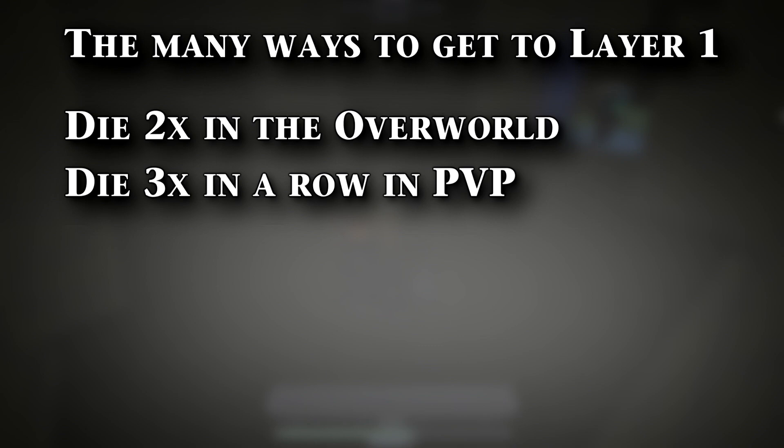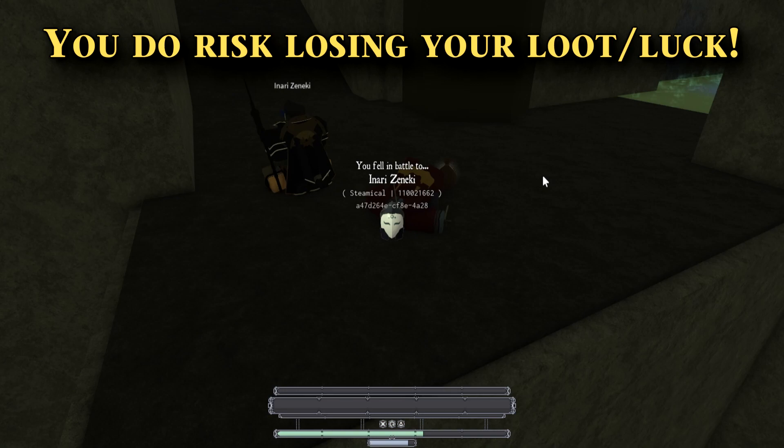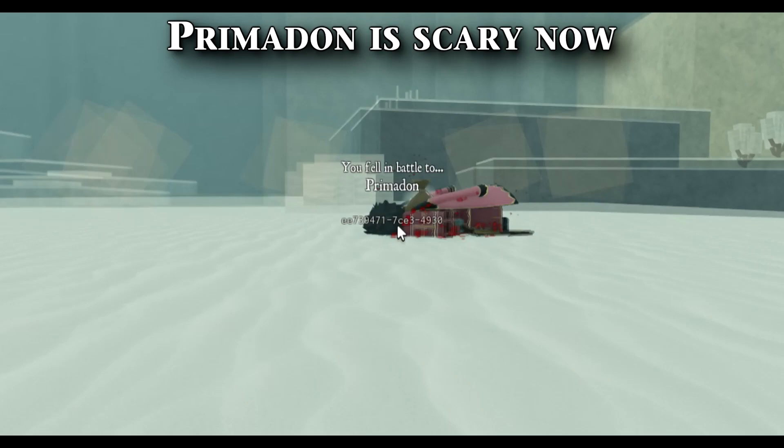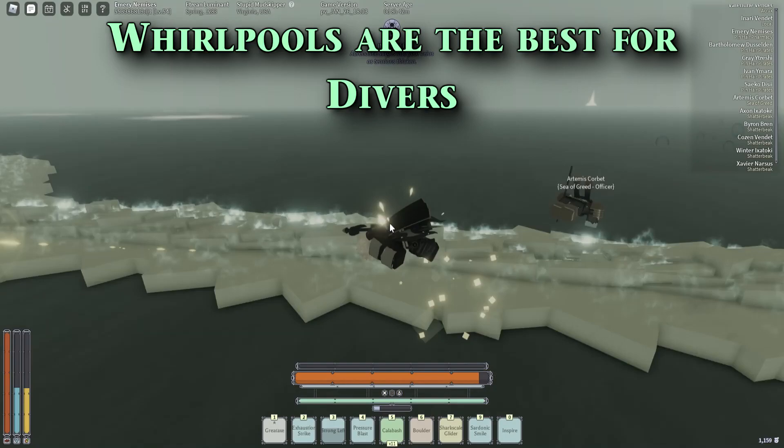First things first, let's explain how to get to the depths. You can either die two times in the overworld, die three times consecutively in PvP, die by Primadon, die in the Void Sea, or send yourself to the depths through a whirlpool. It's self-explanatory when you die after having the injured status on your health bar and in PvP, so if you want to go there easily, you can die to an NPC, but you risk losing loot on death. Primadon is also a top candidate for sending people to the depths, but sometimes you won't be sent there after he kills you.